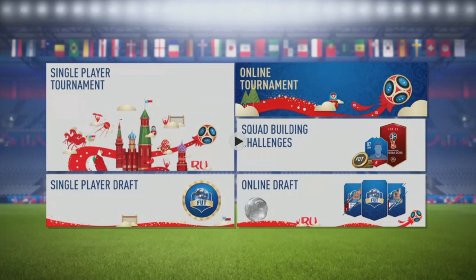The first screenshot here shows some of the game modes available within Ultimate Team - very similar layout to what it currently is. You've got single player tournaments, single player draft, online draft, online tournaments, and the most interesting thing for me which we never had back in the FIFA 14 World Cup game mode: SBCs. The same would apply to drafts as well.